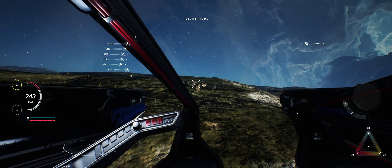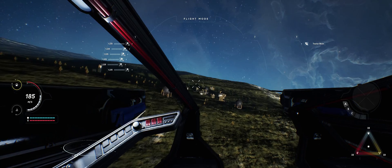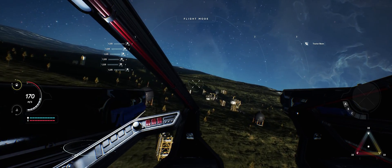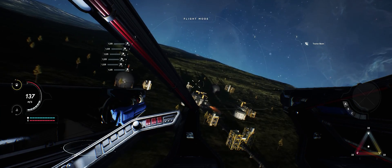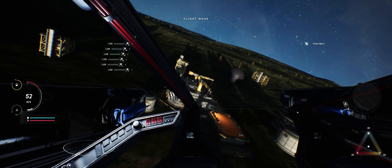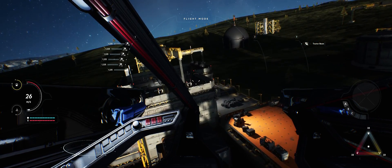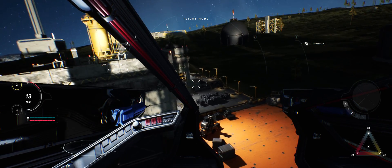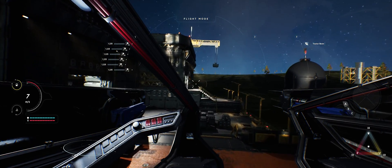You will probably recognize this location — this is our bot battle arena. I just made a copy of the map, stripped out all the things like the sun, the skybox, the terrain, etc., and I just added it as a sublevel, and it works. You can imagine this is a mission the player took to clear some pirates out of a base or hunt down a wanted criminal.